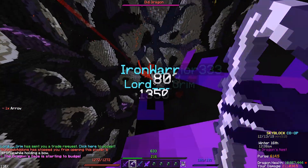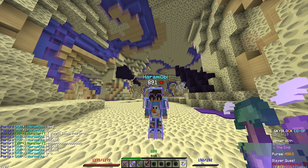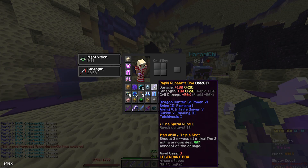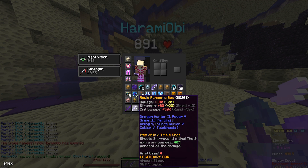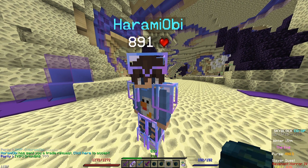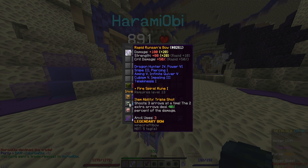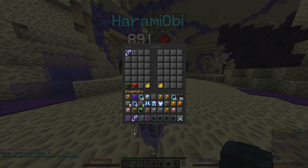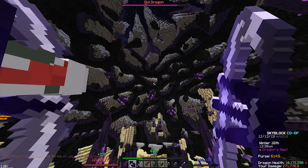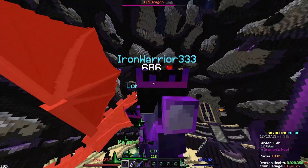Step one of obtaining an Aspect of the Dragons is to have good karma, and that's exactly what I got from this clip. I was about to record a dragon fight and I saw something on the ground — the person I was about to run the dragon fight with literally dropped their Dragon Hunter 4 bow. I picked it up and really wanted to keep it, but I hate being a nice person. I gave it back, and this was actually the dragon fight where I got my Aspect of the Dragons.